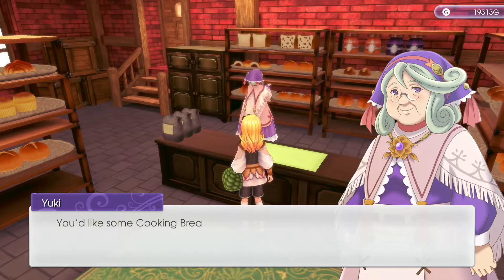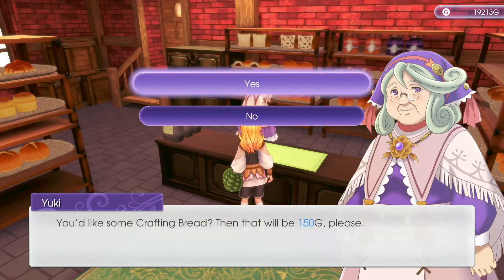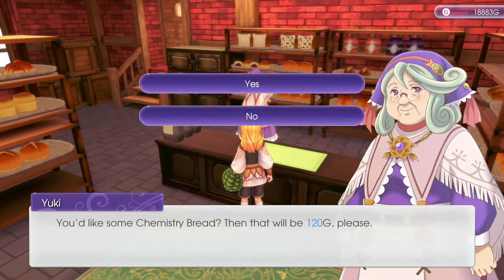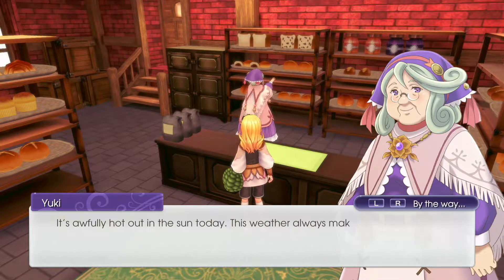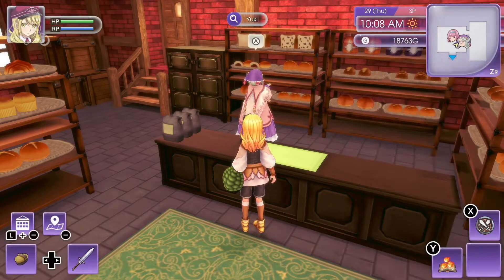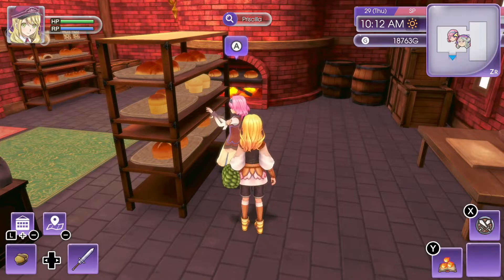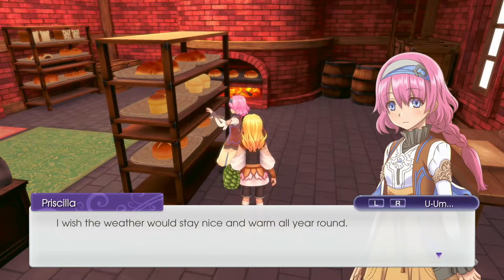Let's actually get some cooking bread — we haven't done that in a while. Maybe we'll be able to learn something new. Crafting bread, and weapon bread, and chemistry bread — we haven't bought that in a while either. How's it going today? It's awfully hot out in the sun today — this weather always makes one think of pleasant strolls along the beach. Have a potion. And Priscilla, how's your day going?